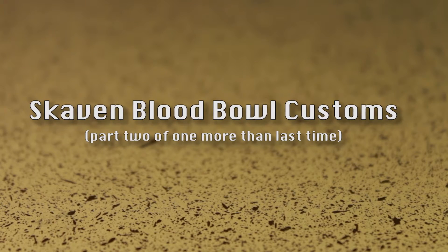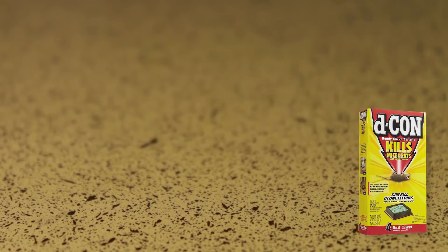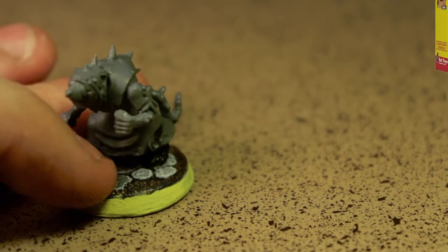Last week we took a look at a big guy and an apothecary for a Skaven team. Now we're going to look at the little guys. This is going to be pretty low impact, so just stay along for the ride.